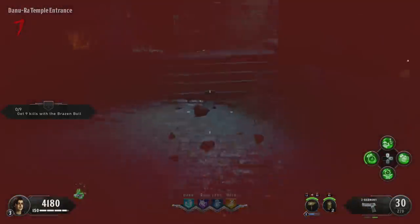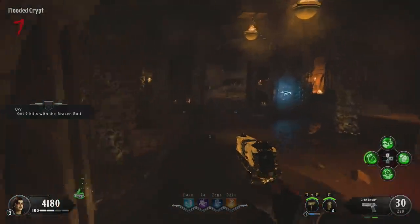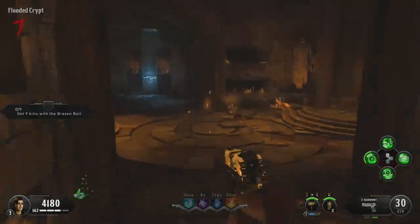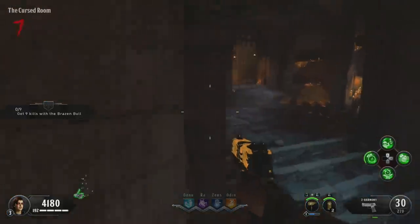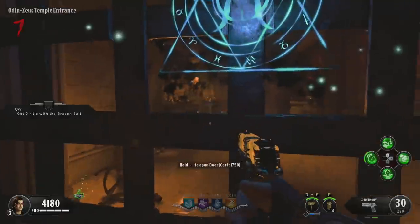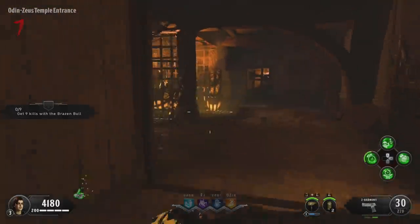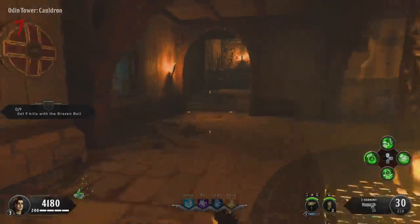While doing all of this, if you want to get your sixth perk at the end, you need to be completing your challenges. You'll have challenges like getting 9 kills with the Brazen Bull — that's the shield on this map, so build the shield. I've got a guide for that linked in the description. You might also have challenges like surviving a full round in the temple, which is the Pack-a-Punch room.